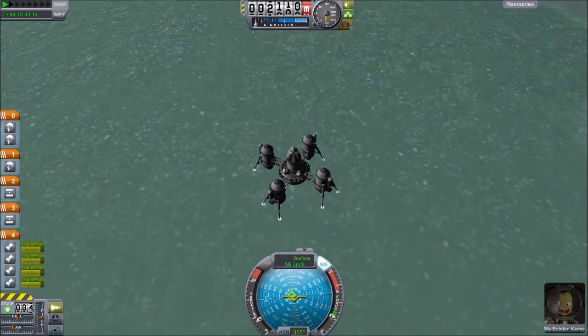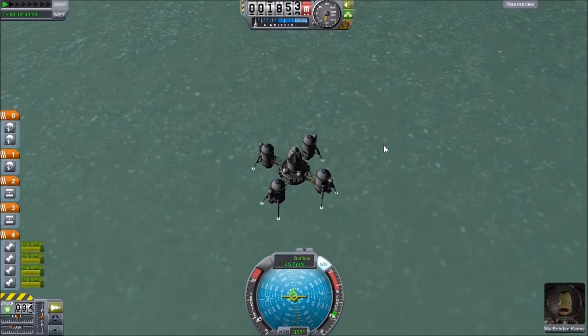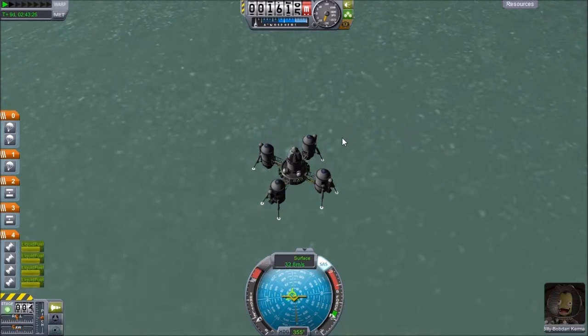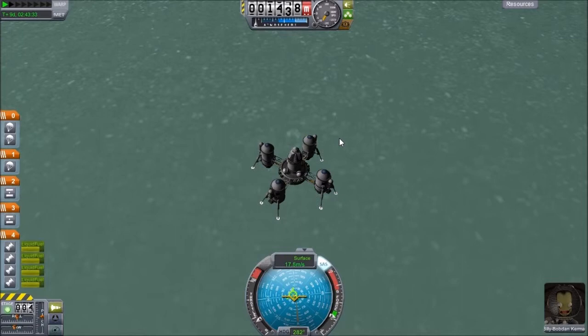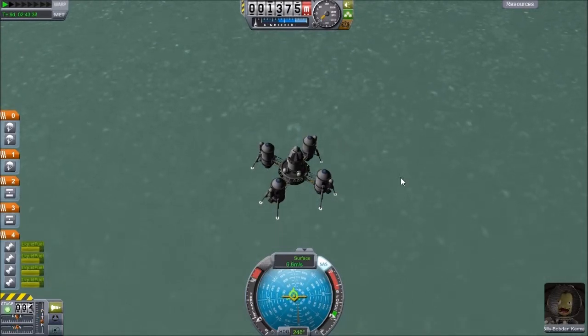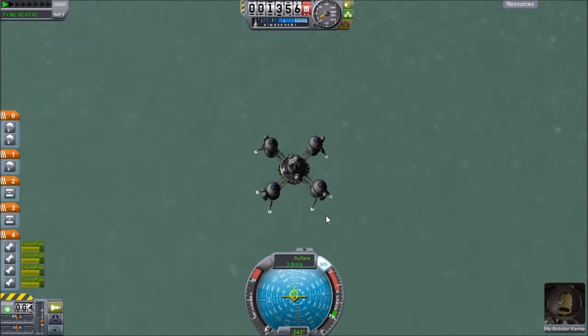Billy Bobton is just amazed at his surroundings. So we're going to go ahead and slow down to about 10 meters a second and try to maintain that for the rest of the landing. If everything goes right, Billy Bobton will be the first Kerbonaut to successfully not only land on Minmus, but also come back from Minmus — which is an amazing accomplishment. And we can't warp faster than one times at this point.